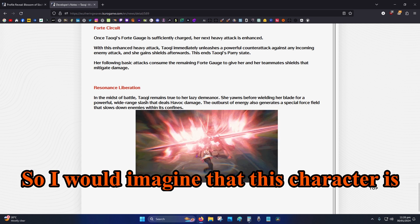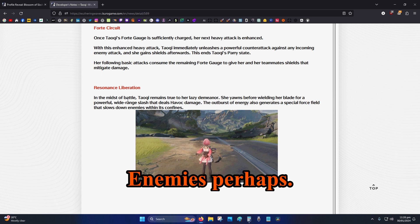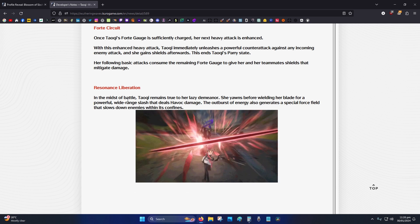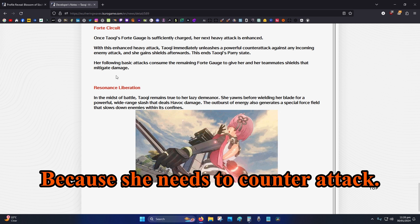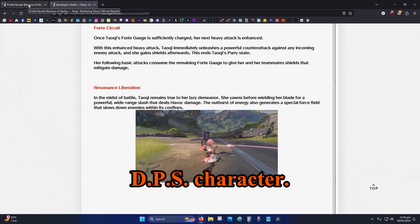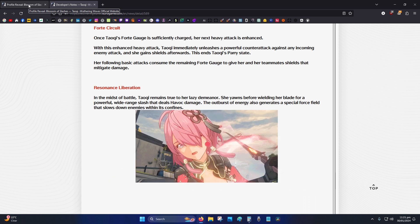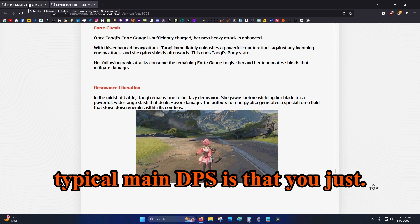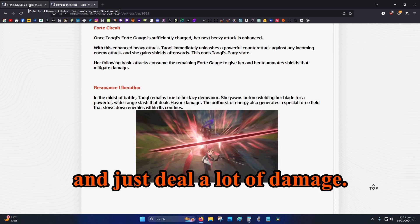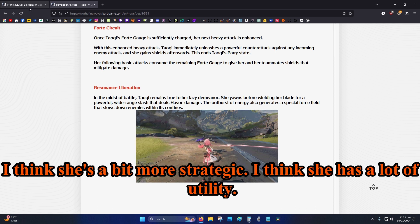I imagine this character is useful against fast enemies or enemies with telegraphed attacks, since she needs to counter-attack and has a shield. She isn't your typical DPS character — she seems more strategic. Her job is to protect your team, and I think she has a lot of utility.